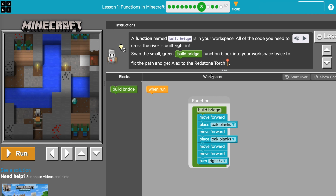This is Code.org Course F, 2019, stage one, puzzle number eight. The instructions say a function named 'build bridges' is in your workspace — all the code you need to cross the river is built right in. Snap the small green build bridge function block to your workspace twice to fix the path and get Alex to the redstone torch.